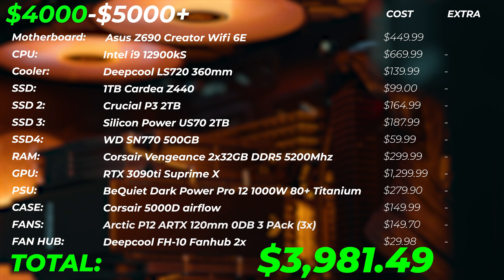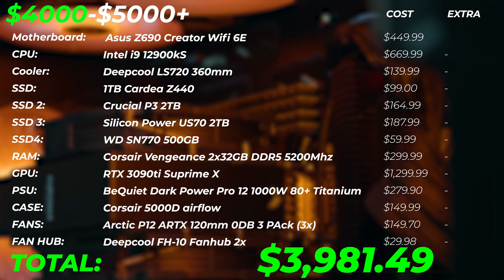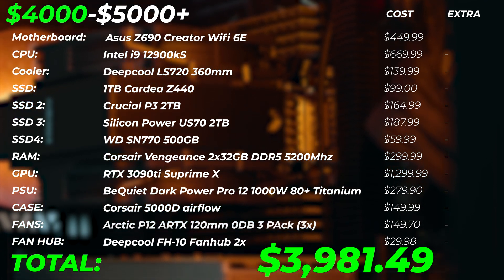If you go with this PC, that's going to cost you $3,981.49 at the time of making this video. Check out the latest pricing in the description through those affiliate links. This is going to be a ridiculously good PC — very hard to beat. It's fantastic at video editing, photo editing, 2D, music, anything you throw at it. The only downside is CPU 3D rendering. For 3D, just render on the GPU because most 3D applications allow GPU rendering while you work scenes with CPU performance.